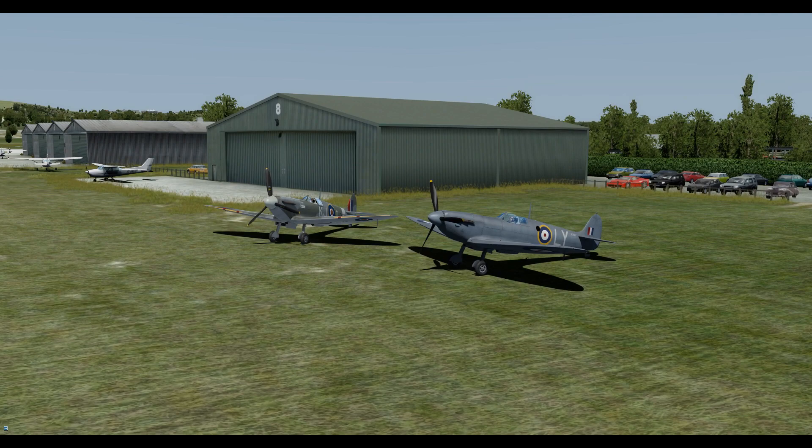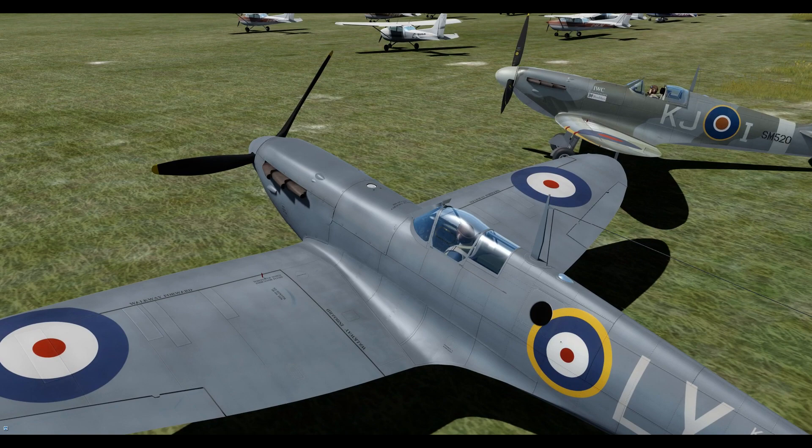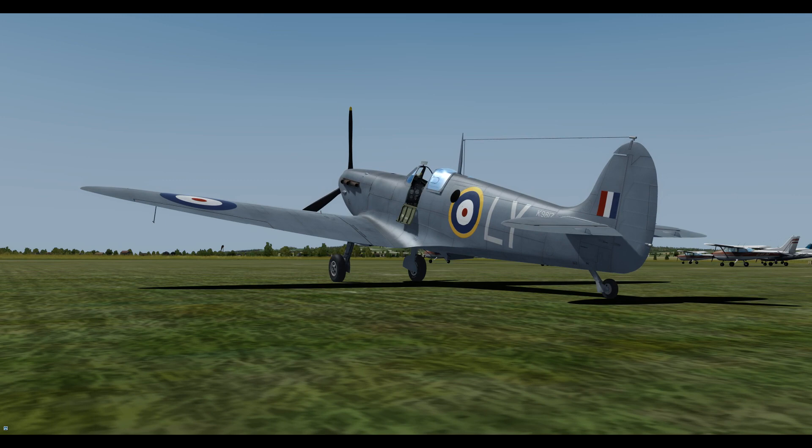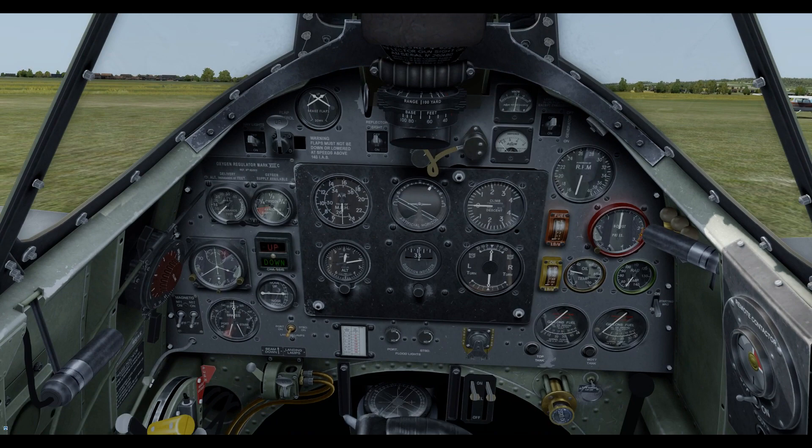Now it's time to actually get in these aircraft and have a look at what they're all about. We've got two different types: the Mark 1 and the Mark 2, and there are some differences between them in terms of the cockpit layout. We're going to start by having a look at the Mark 1 and cover all of that, then jump into the Mark 2 and see where there are subtle differences. So here we are in the cockpit of the Mark 1 — let's have a quick look around.